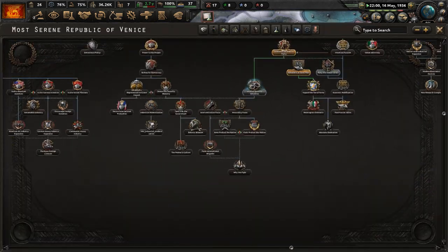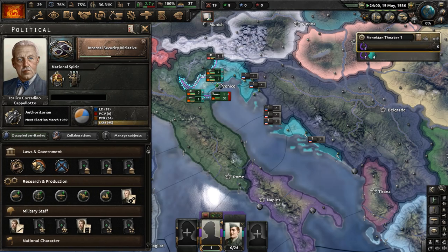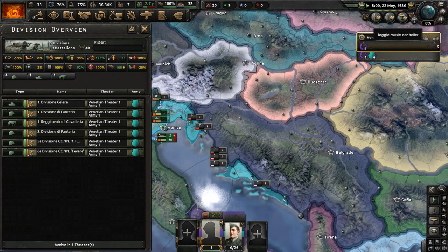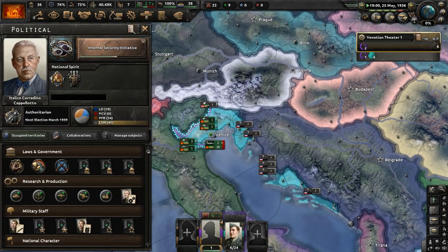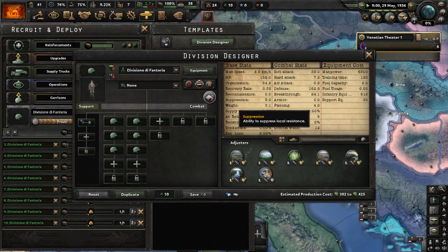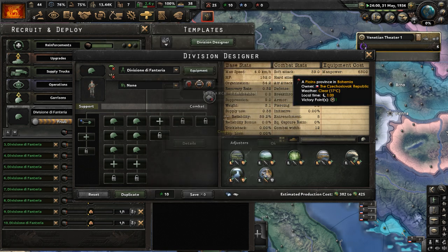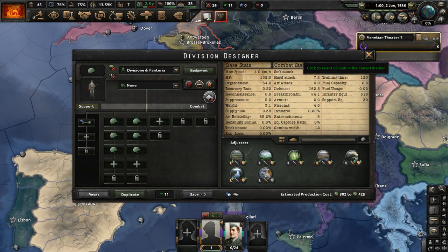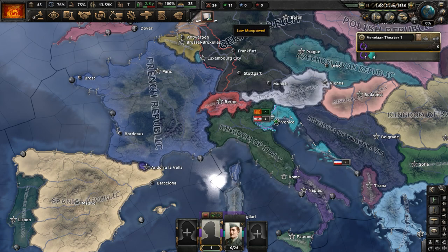We would attack Italy, but we can't right now — we need like 150,000 men in the field and we currently have 36k. We have 40.69k manpower right now. Let's try to recruit more divisions. This is the standard infantry template the Italians have. The Mongol United Autonomous Government and the Japanese Shogunate signed a white peace, but the Mongols also lost the war. Our infantry division template has a combat width of 12, with six infantry battalions and one engineer company.